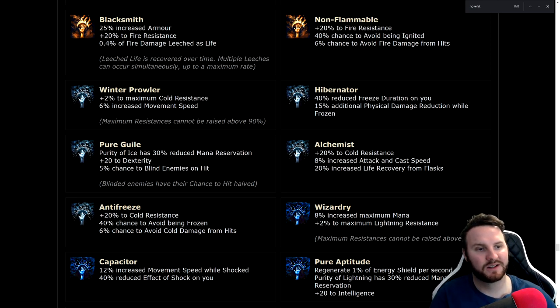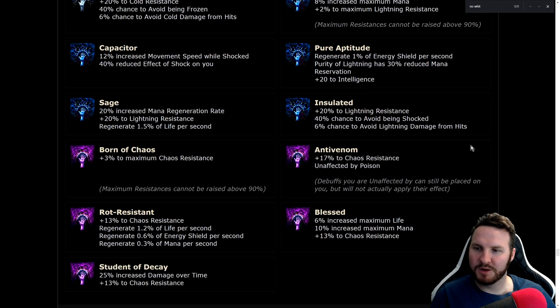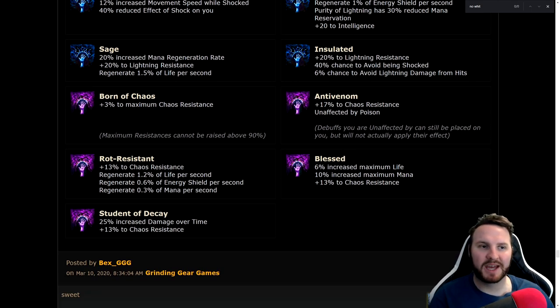Wizardry: the lightning version with increased maximum mana as well — more of a CI option, but plus two to maximum lightning resistance is strong as hell. Born of Chaos: plus three to maximum chaos resistance — actually nuts. Chaos damage from enemies has become a lot more prevalent in the last league or two, and being able to cap your chaos res at 78 is amazing. Last but not least, Anti-venom: 17 chaos resistance and unaffected by poison — you can still be poisoned but you don't take damage from it.